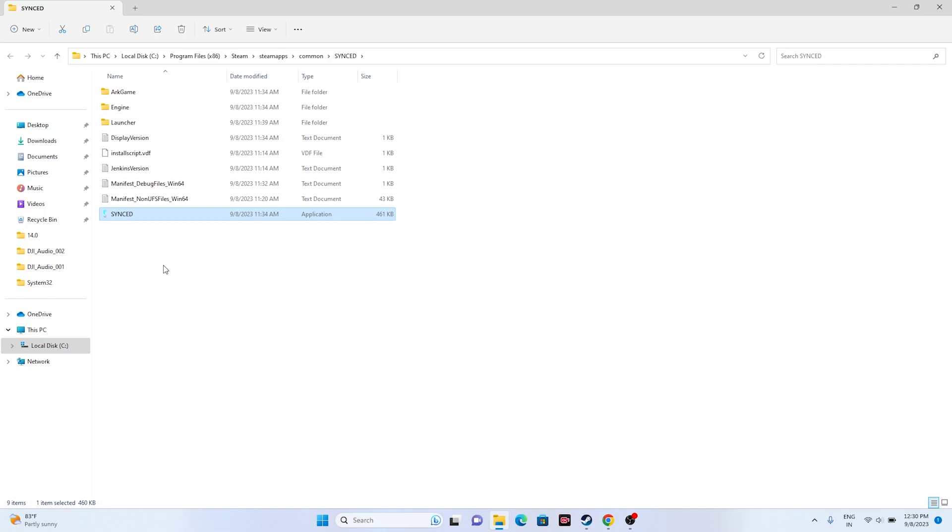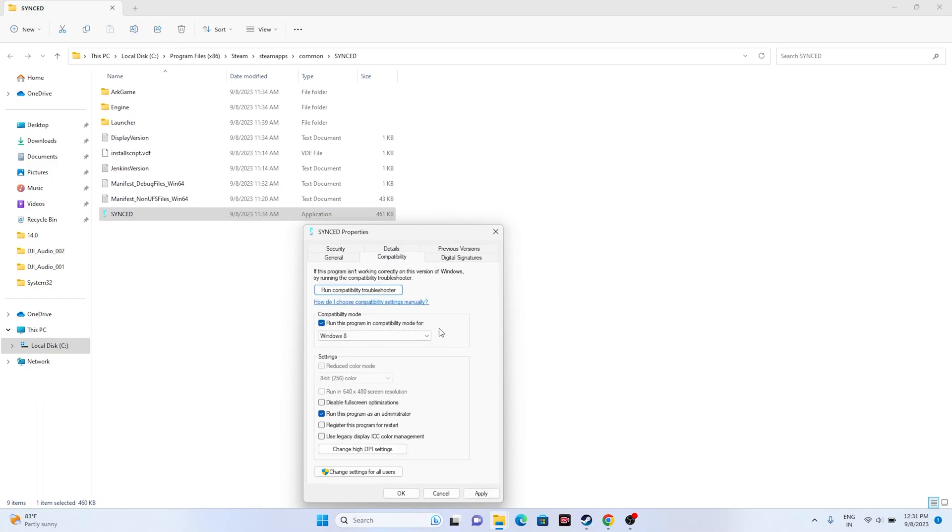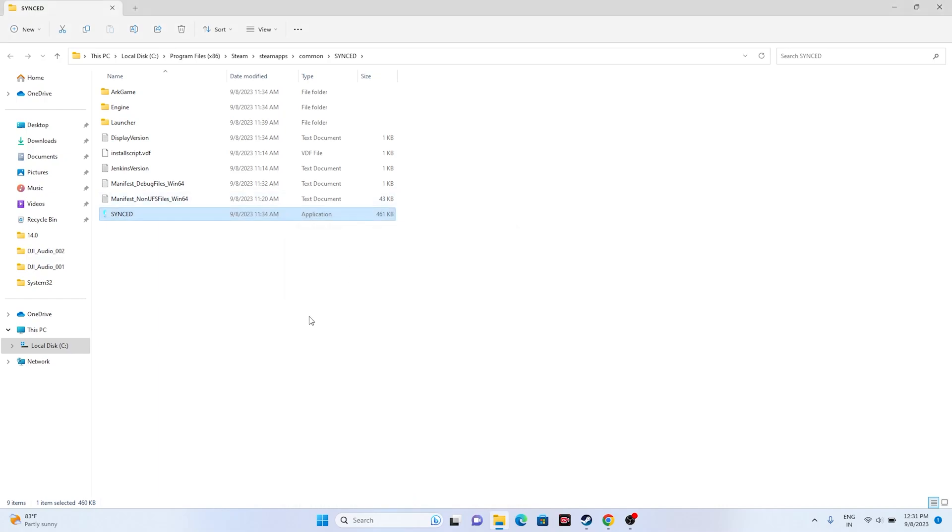If running as administrator is still not working, we can try launching the game in compatibility mode. Right-click, go to Show More Options, go to Properties, go to Compatibility, and click 'Run this program in compatibility mode.' You have two options — either Windows 7 or Windows 8. Select one, go for Apply and OK, and try launching the game. In most cases, running in compatibility mode should fix the issue.